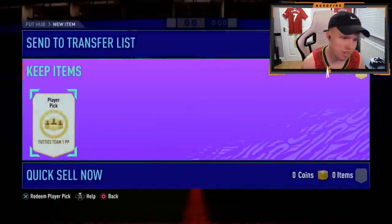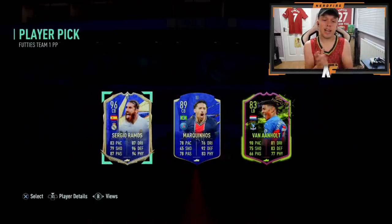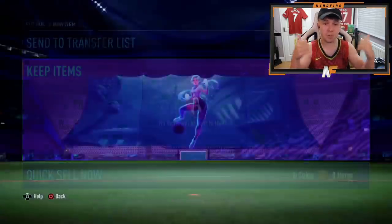Mr. Yad in the house. Come on, big pull. Another Team of the Year — Ramos. I don't think he had the flashback Ramos, but he's taking him. Good fodder as well if you don't want to use him.